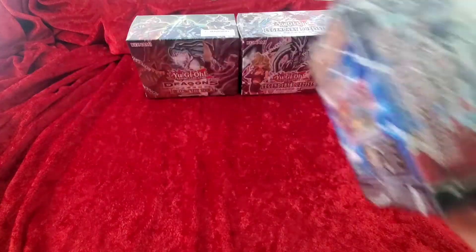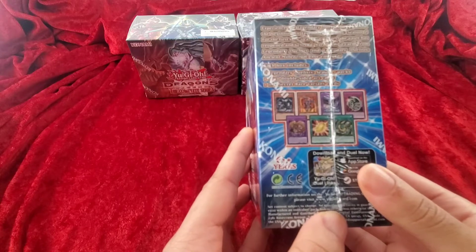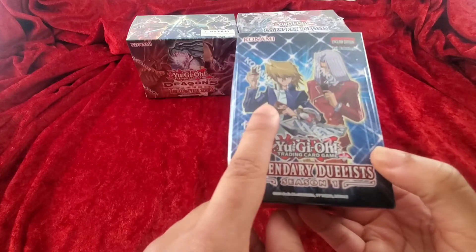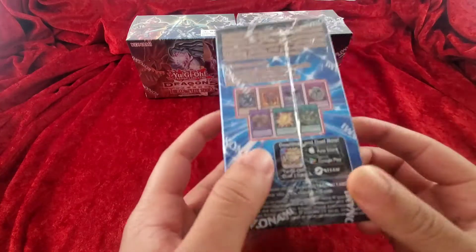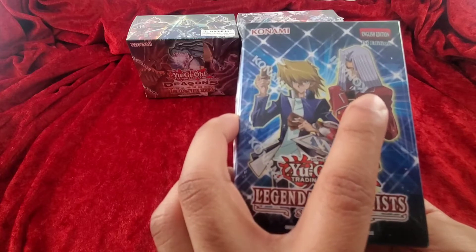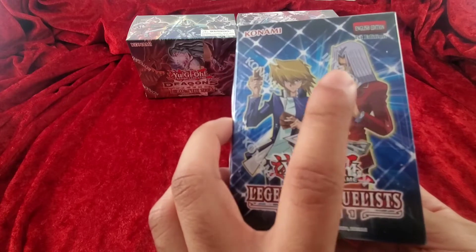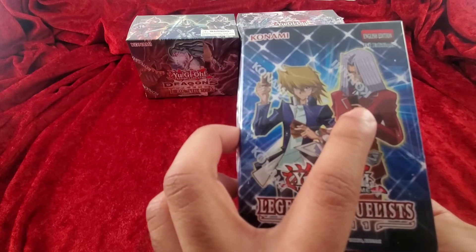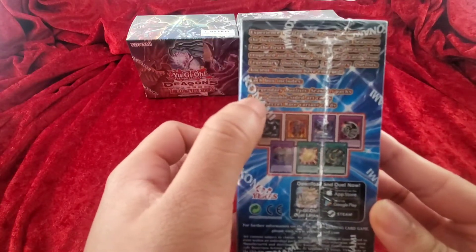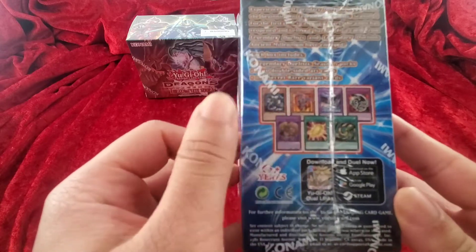For those of you who do not know what comes in here, you get two Legendary Duelist Season One packs, and these will be reprints of Joey's and Pegasus's Legendary Duelist sets. The Pegasus set was very expensive because it had some very good cards in it, so this was a highly anticipated product at launch. You get two Season One packs, ten double-sided art cards, and one of seven secret rare variant cards.